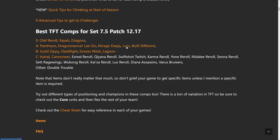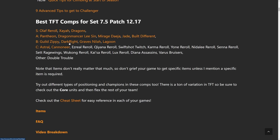In the A tier, we have Pantheon, Dragonmancer Lee Sin, Mirage Deja, Jade, and Built Different. In the B tier, we have Guild, Zippy, Darkflight, Graves and Naya, and Lagoon. And then in the C tier — C tier is generally what I say I wouldn't recommend playing — but we have Astrals and Cannoneer there.